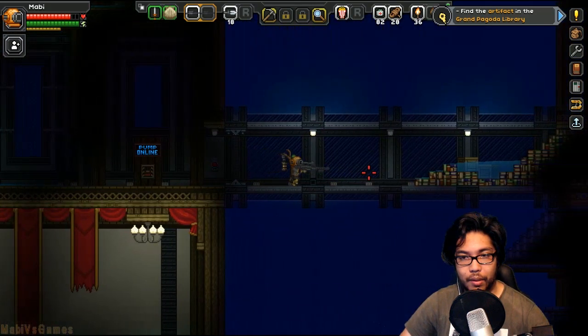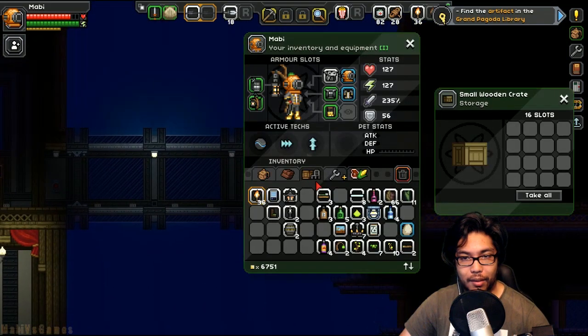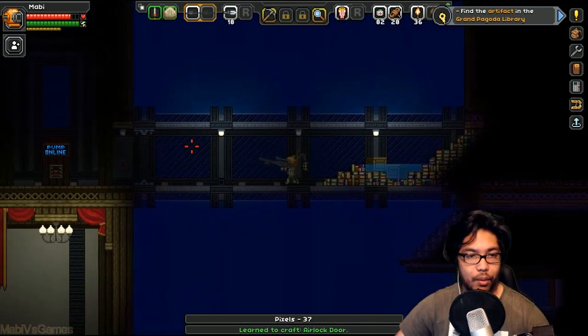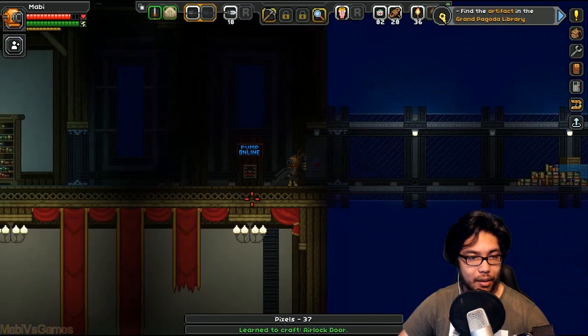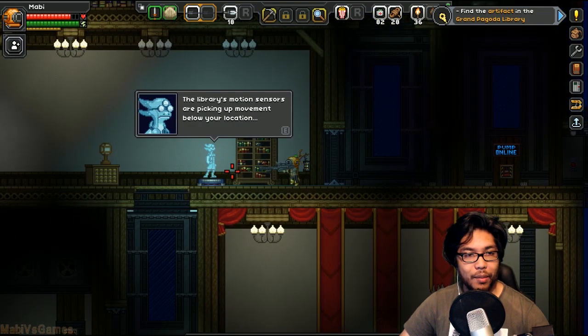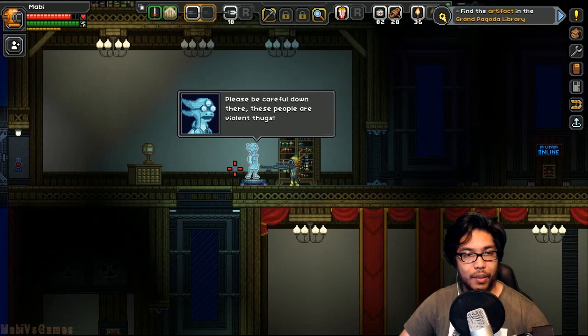Let's go over here first because I like opening things. Boom — now we know how to make an airlock door. Cool, so it's one of these doors I'm guessing. The library's motion sensors are picking up movement below your location. Please be careful.